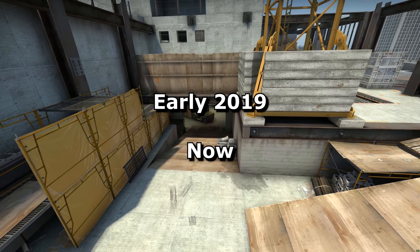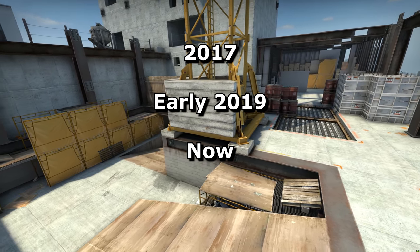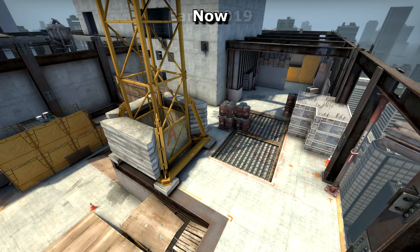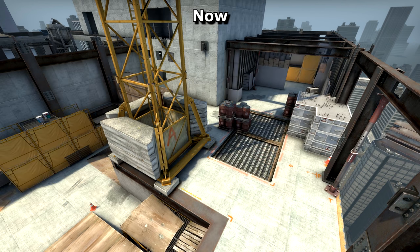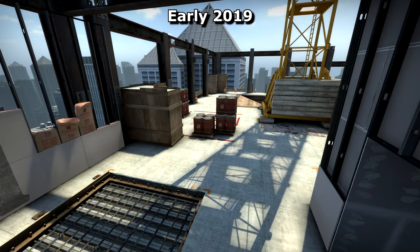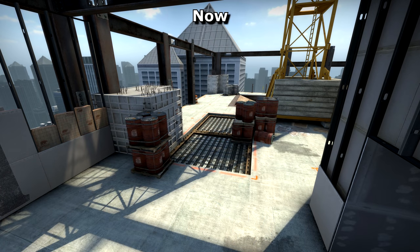Now of course I'll be comparing the current version with the previous one, but I'll also be showing the map from 2017, which was when we were last able to play on it competitively. This shot shows just how much has changed: here's 2017, here's earlier this year, and here it is now. Although still recognisable as Vertigo, this half of the map is almost entirely different, which will make comparison shots interesting but difficult to do.